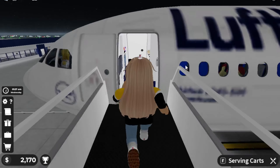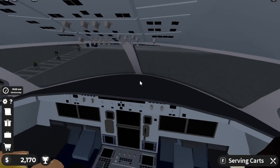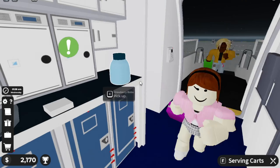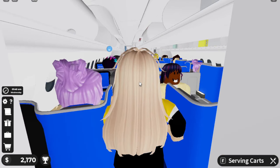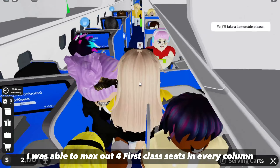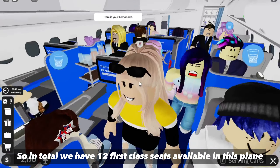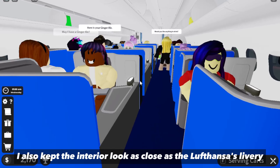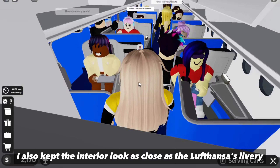Welcoming us are the galleys, and the pilots are here in their spacious cockpit. Heading to first class — I was able to max out four first class seats in every column, so in total we have 12 first class seats available in this plane. I also kept the interior look as close as possible to Liftenza's livery.